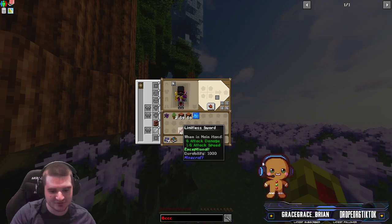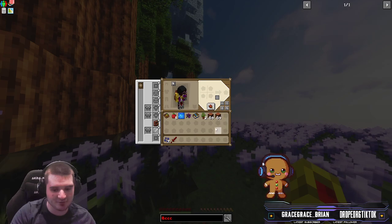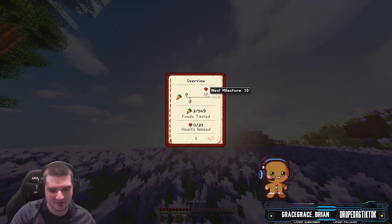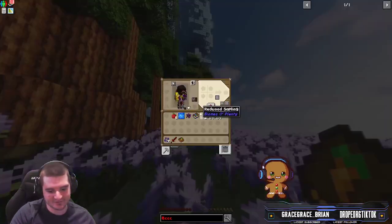You also get a Limitless sword, which I think is just added in by TMP Limitless. And of course this is the book I was telling you about — this is the book that tells you how many more foods I need to eat. You need ten for your first heart, and I've eaten two so far.